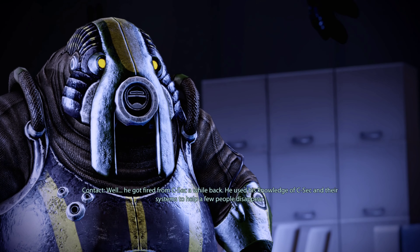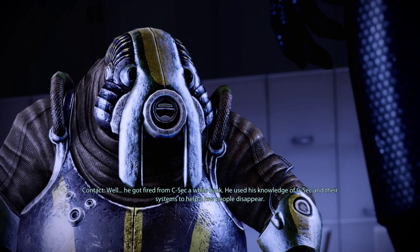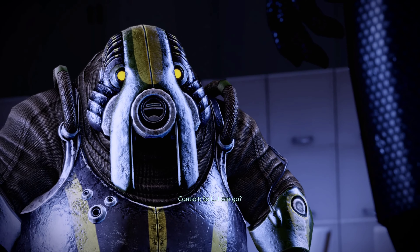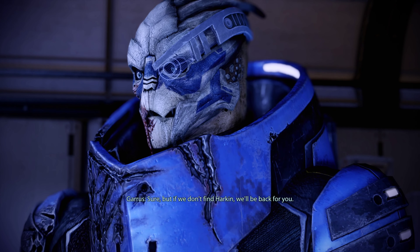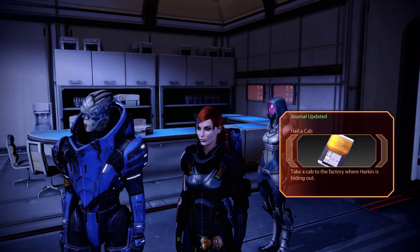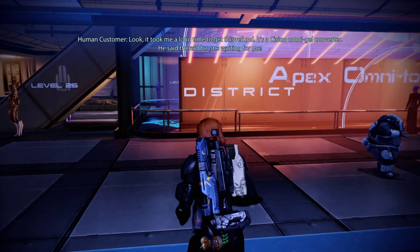Damn it, quick, shoot them! Why don't you two find somewhere else to skulk? We're looking for someone — a client of yours. Not mine — I'm not Fade, I just work for him, sort of. Well then maybe you'd like to tell us where to find him. He's in the factory district, works out of the old prefab foundry. I know the place. He's got a lot of mercs there — Blue Suns. Harkin thinks they're protecting him. How the hell did Harkin end up being Fade?